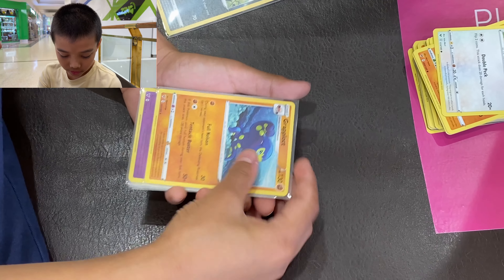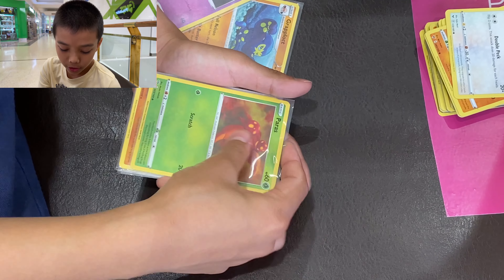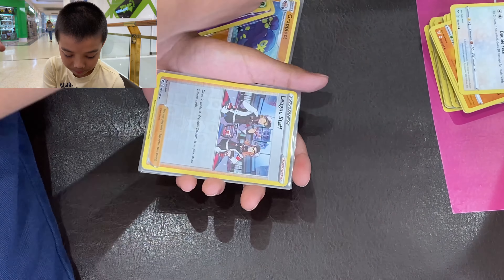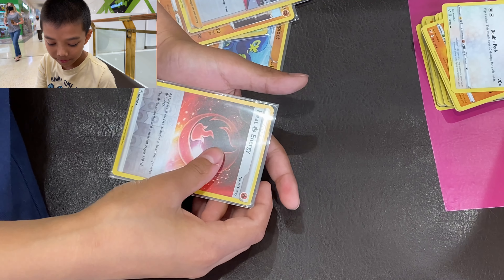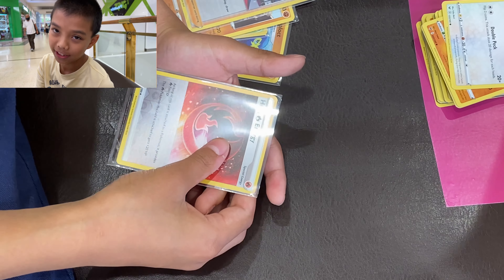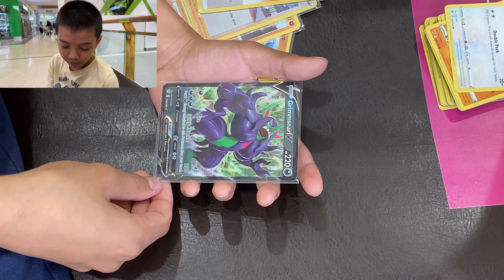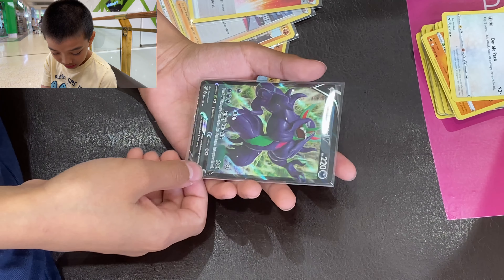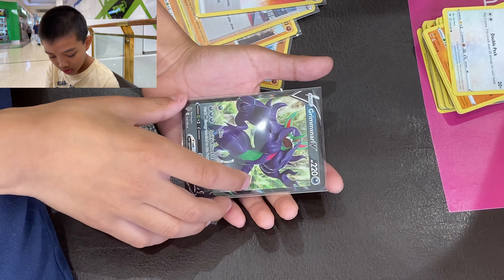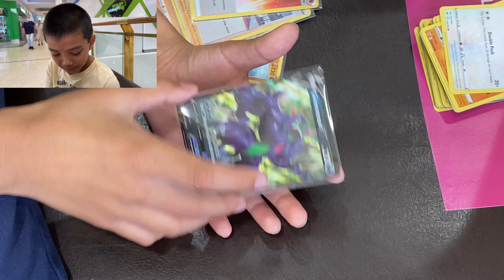Alright, so now for the recap. We got Dioville, Gratlock, then we got Reverse dust clops, Reverse Paris, Regular rare Dolphan, Reverse league staff, Reverse heat energy. And then we got the best of the best for today's video — we got Grimmsnarl V. It's a dog type. Look at that — Spiky Knuckle, 200 damage. That's pretty cool.